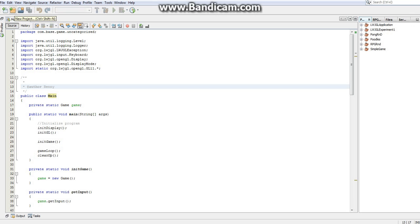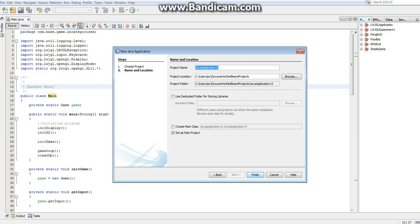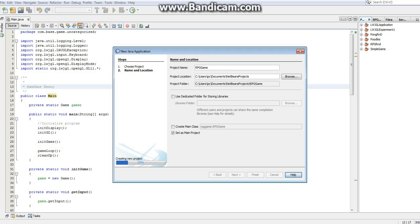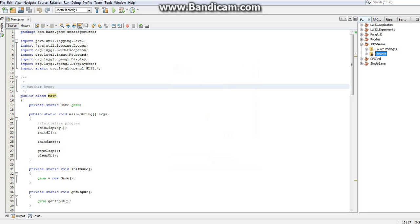First thing we're going to do is create a new project. Click New Project or go to File > New Project. Select the Java category, select Java Application, and click Next. Name it RPGGame — or whatever you want. Make sure Create Main Class is unchecked and Set as Main Project is checked. Click Finish. Now we have a project. Next we have to add the Lightweight Java Game Library: right-click on the Libraries folder, click Add Library, select the Lightweight Java Game Library, and click Add.